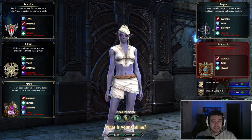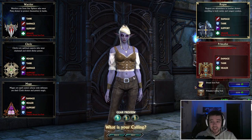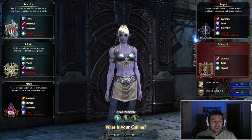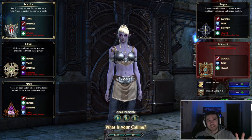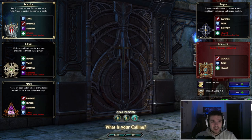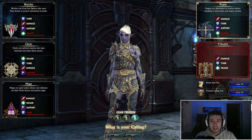The classes you can choose from are Warrior, Cleric, Mage, Rogue, and the Primalist — which requires an expansion pack. Each class can be tank, damage, support, or healer because each class has a lot of talent trees you can combine, similar to classic WoW talent trees, except every class has like 9 or 10 trees to mix. I'm going to play Rogue, and I'll probably go damage.